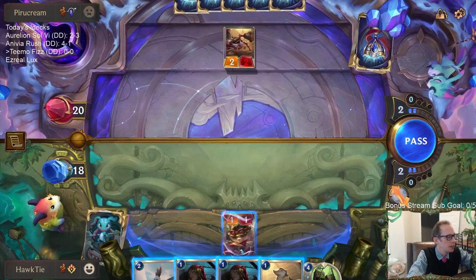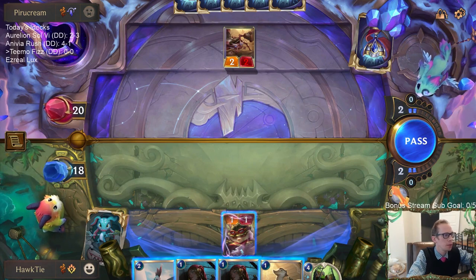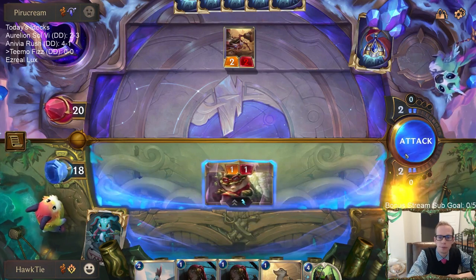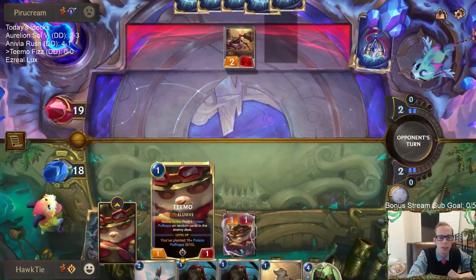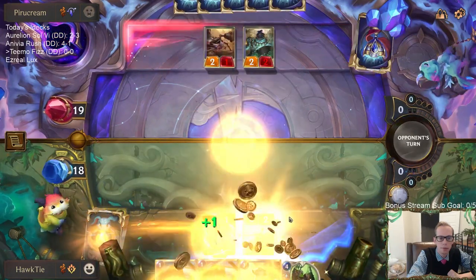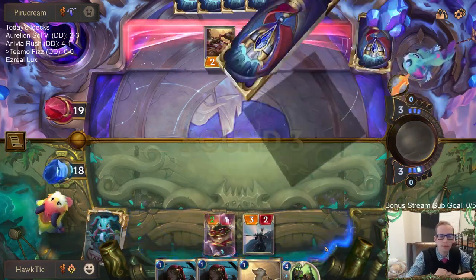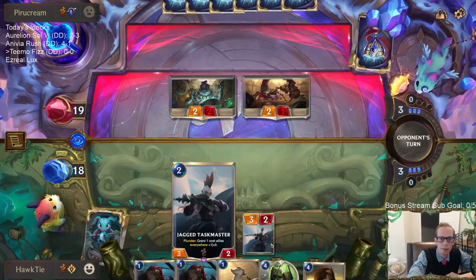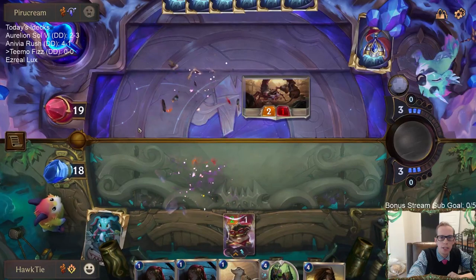I forgot about the prediction — sorry, Sideways, thank you for letting me know. Prediction started — you have one minute to predict whether we're going to win or lose. Please no Hush, please no Hush. That's important not only for keeping Teemo alive, it also gets us the plunder. Okay, Island Navigator. This will still work through both Guiding Touch and Pale Cascade.